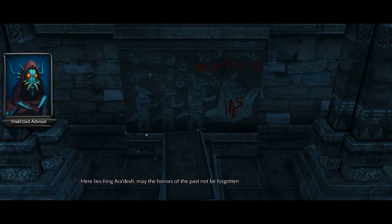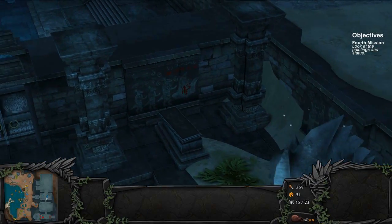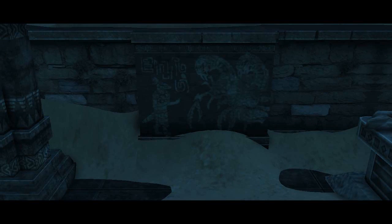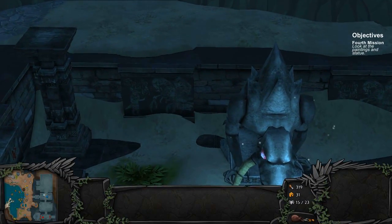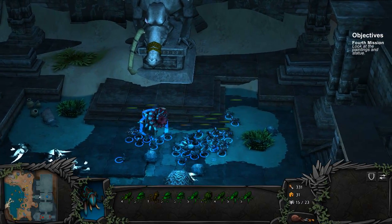Here lies King Aradesh. May the horrors of the past not be forgotten. King Aradesh was a badass, apparently. It appears the fallen king found an object of great power. By using it, he conquered the other species. In the end, his own followers buried him alive to end his reign of madness and to seal the artifact for good. I kind of like the backstory — it really suits the atmosphere of the game very well. It feels like you are an alien archaeologist trying to discover the secrets of the past.